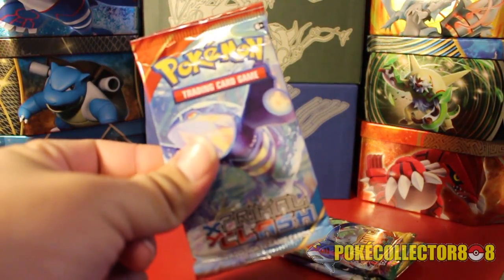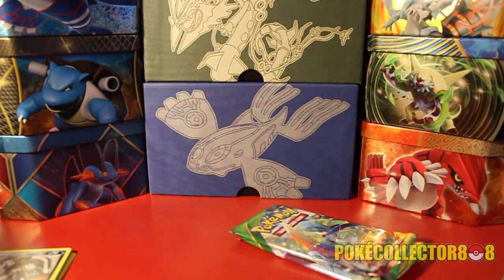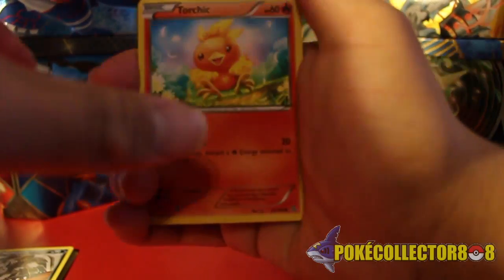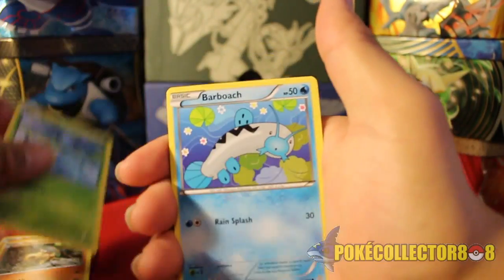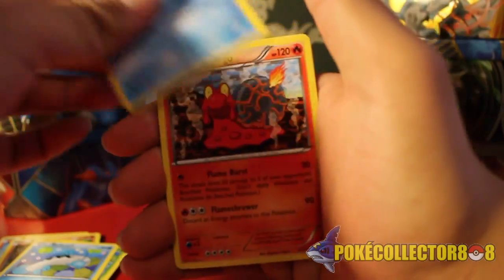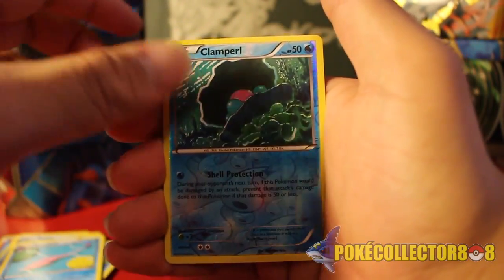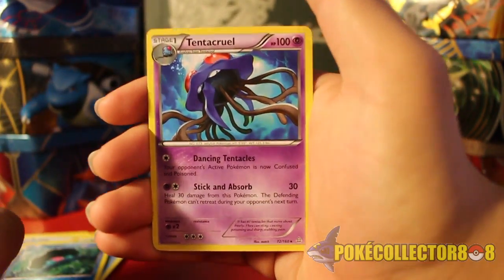Next up, Primal Clash. Not expecting anything too spectacular, but I'll be pretty stoked if I do get something awesome. Here we go — we have Torchic, Hippopotas, Surskit, Barboach, Horsea, Magcargo, Seedra, Gorebyss. The Reverse is a Clampearl, and the Rare is a Tentacruel.